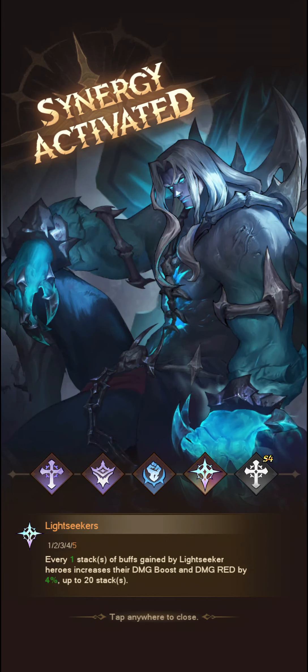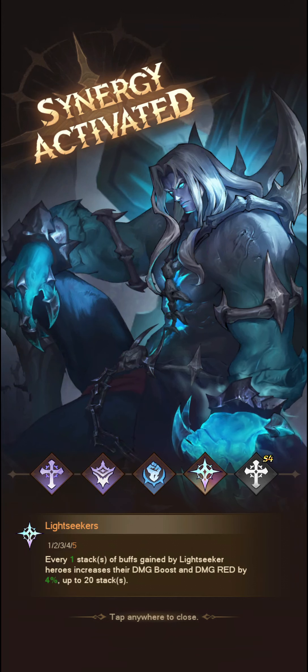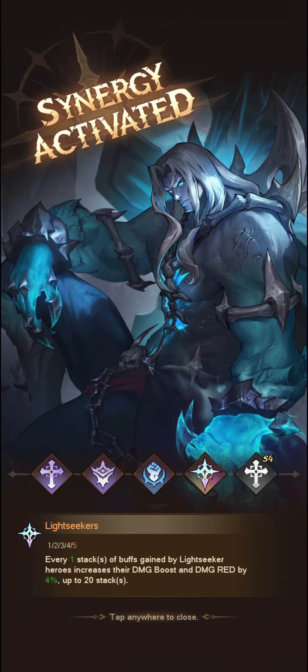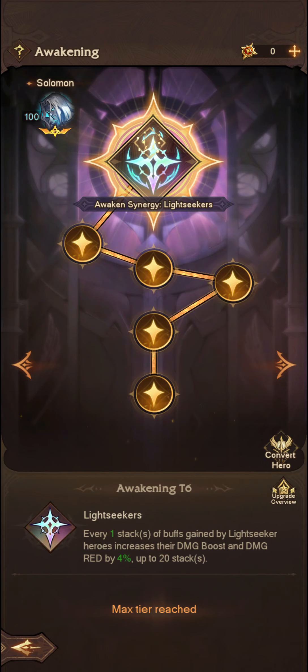So let's go ahead and convert, and we have Awakened Solomon's Lightseeker Synergy. For every one stack of buff gained by Lightseeker heroes, it increases their damage boost and damage reduction by 4%, up to 20 stacks.